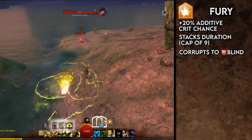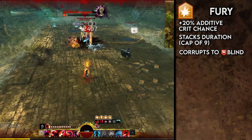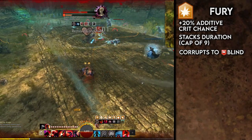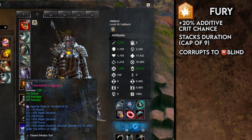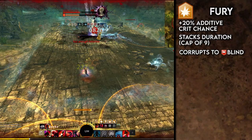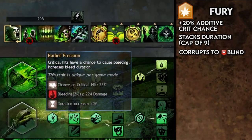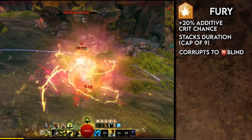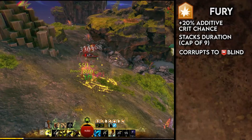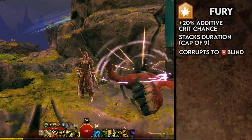Fury is a simple boon that increases your critical strike chance by 20%, stacking in duration. 20% critical strike chance is 420 precision — for reference, an entire set of ascended berserker armor and a berserker amulet grants 423 precision, just three more than Fury on its own. This boon is a massive increase to your damage output for any power build, and quite handy for condition damage builds too, as many have traits that apply additional conditions on landing a critical strike. Bear in mind, all your extra critical strike damage from ferocity is completely worthless unless you actually connect a critical strike. Fury has no visual effect.